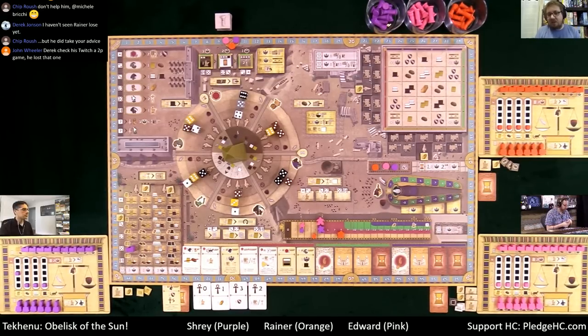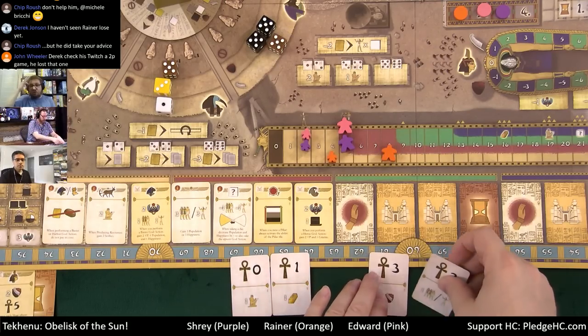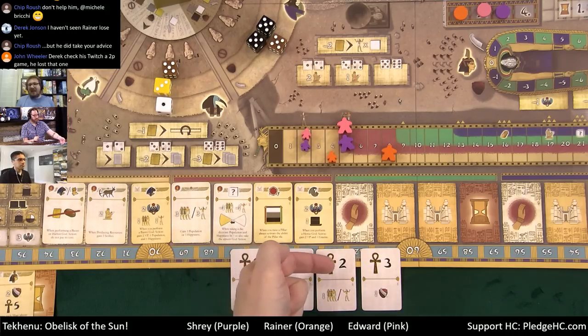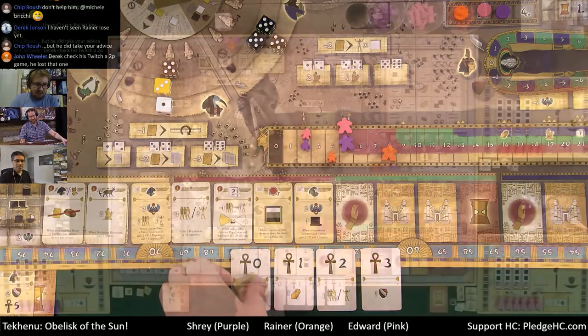The four destiny cards laid out at the bottom of the board come into play now, drafted in the newly established turn order. These cards are redrafted each Mot phase. The onc values at the top break ties when balancing scales during the Mot phase — the highest number wins the tie. Rayner takes the zero-one destiny card to get one scribe.